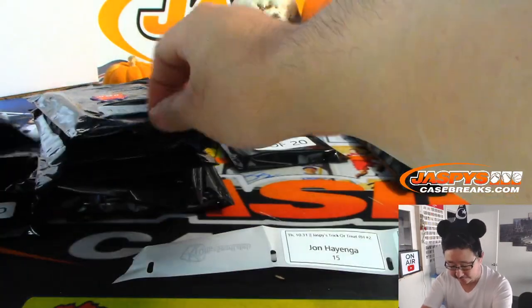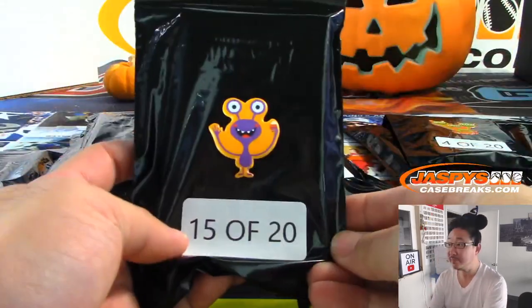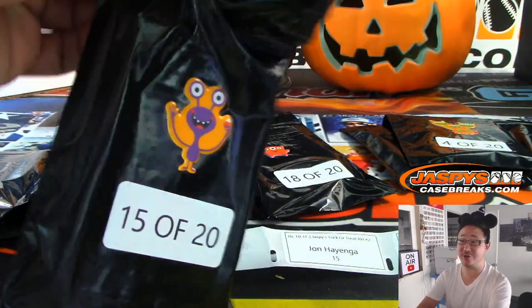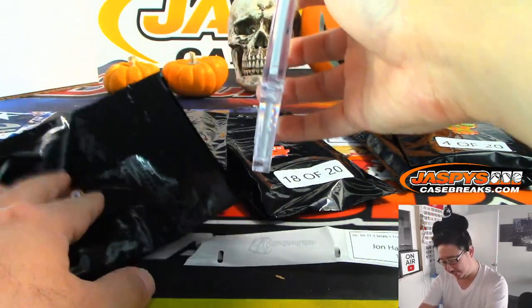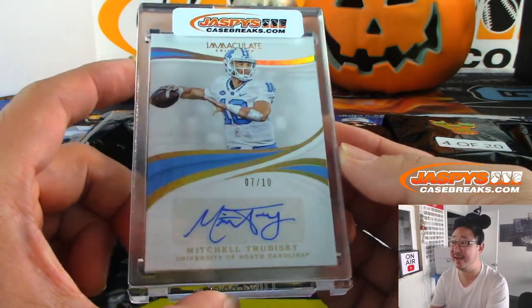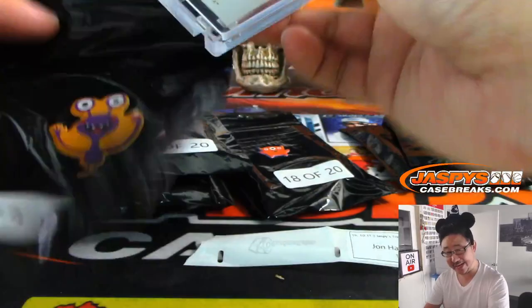John Hyanga, pack 15. Alexander saying circus peanuts are the worst Halloween candy — Trey Bush can't even consider candy corn candy. Alright, John, good luck — here is Mitchell Trubisky, 7 out of 10, from Immaculate Collegiate Football. Nice, need him to get back on track.